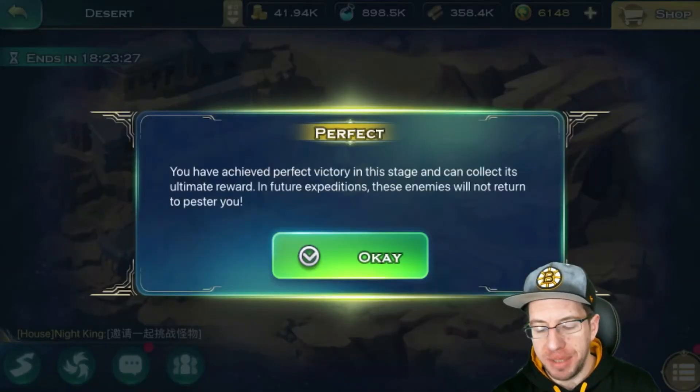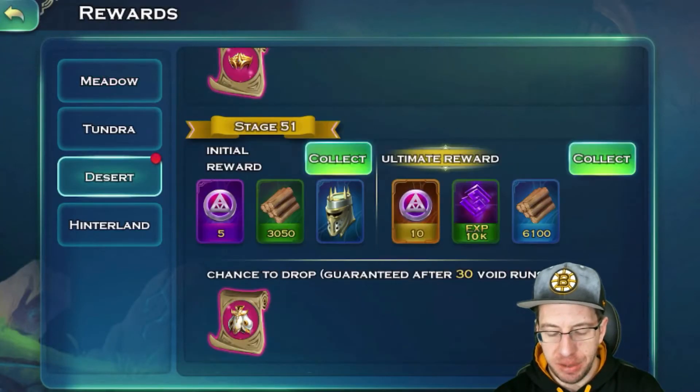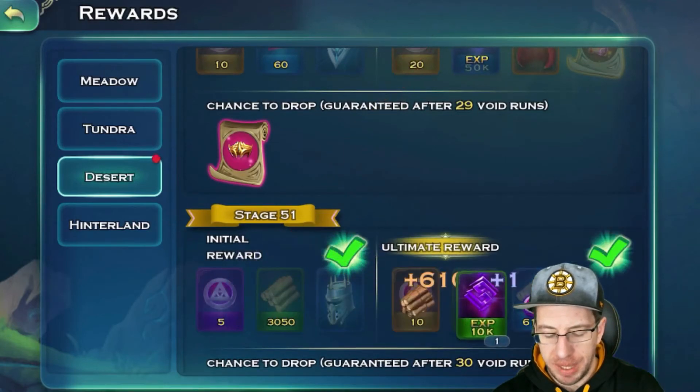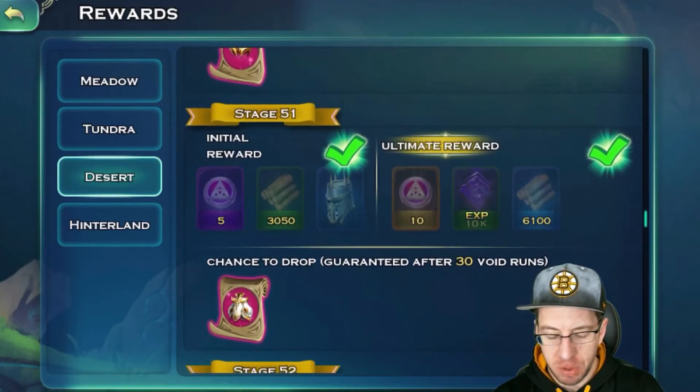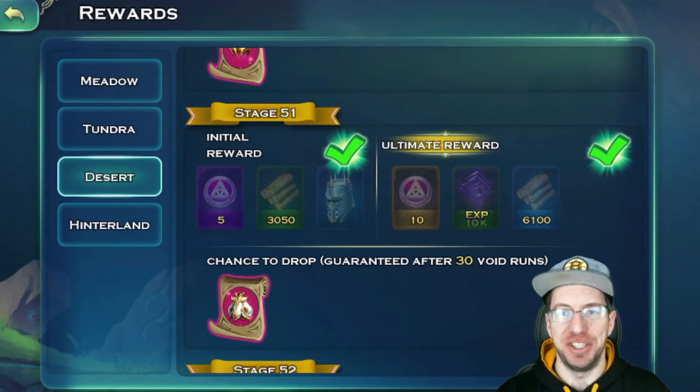Let's go grab the rewards. We should get some perfect rewards. We're able to get both — so we get both of the juicy rewards. And with that, guys, I hope that this helped you out, or at least gave you some creative ideas if you've already finished the stage years ago.